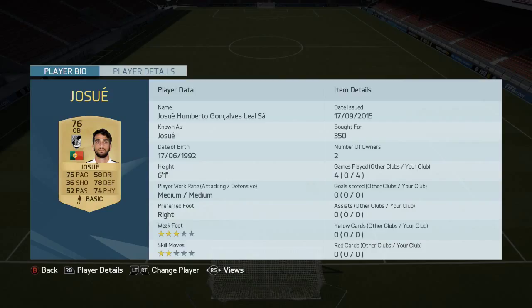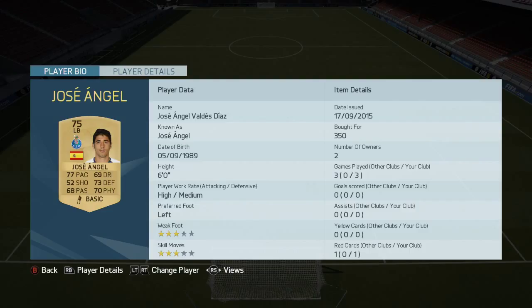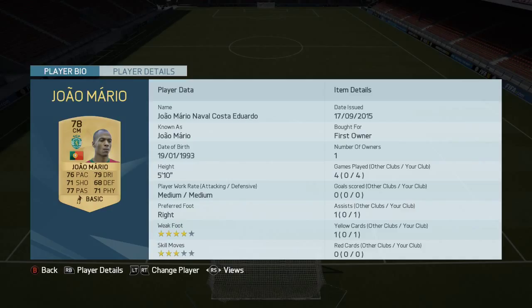Josu, the speedster of the centre-backs, is probably going to get used a lot in Portuguese sides this year just because he's got 75 pace and it helps a hell of a lot chasing back. Jose Angel, the left back — the Spaniard playing for Porto — was pretty good going forward, not great defending but okay.